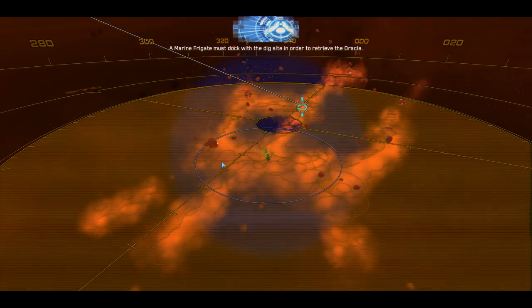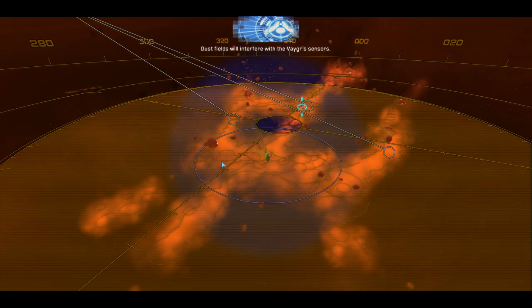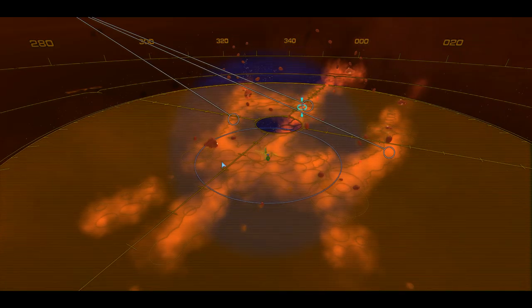A marine frigate must dock with the dig site in order to retrieve the Oracle. Prepare for resistance — the site will be well guarded. Dust fields will interfere with the Vegar's sensors. We must remain hidden inside the field to advance undetected.